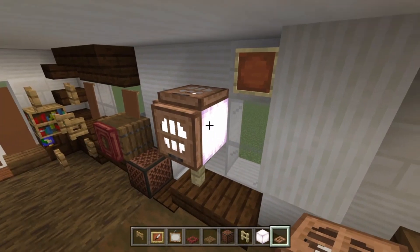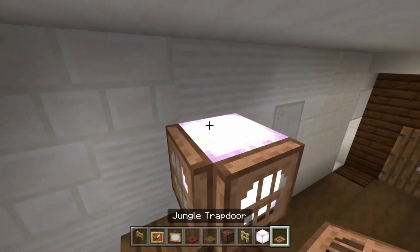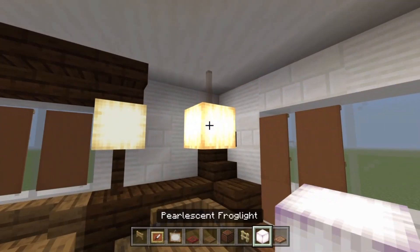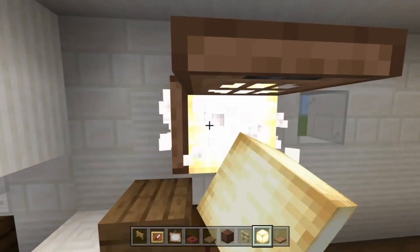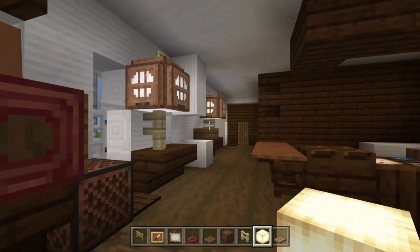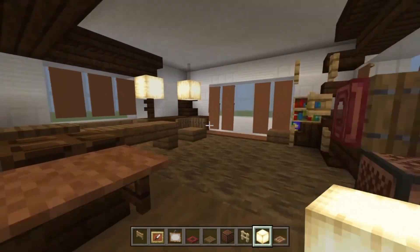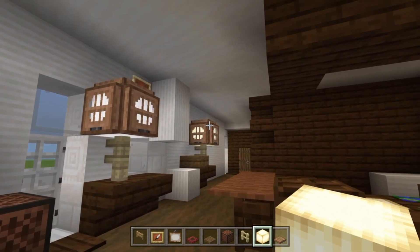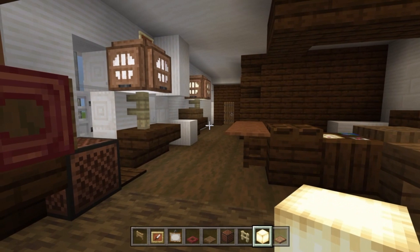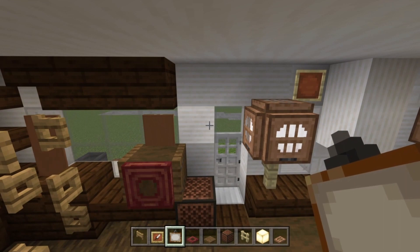Place a note block beside the TV. Then come over here with a birch fence, a pearlescent frog light on top, and jungle trapdoors folded on two sides with one on top — leaving one blank. Do the same on the upside-down stair just below. You can swap the frog light type if you want a fainter glow, like in the show. Then for the painting here, knock out the glass and block above to place a one-by-one painting — I'll go for one that looks like an out-of-window view.